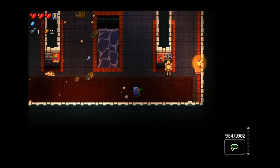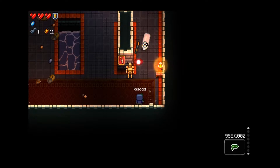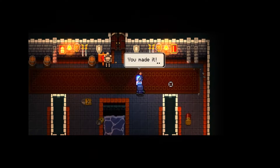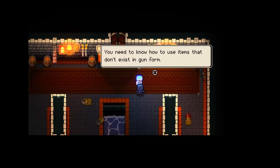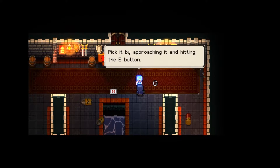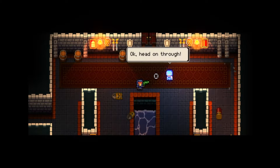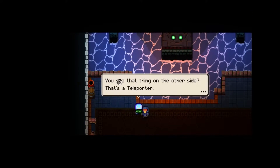When you clear a room, everything you could pick up will fly towards you so you don't have to worry about running around picking everything up. 'You know how to dodge roll, shoot, and use blanks, but there's more to learn. You need to know how to use items that don't exist in gun form. The med kit for example - it will replenish your health. Pick it up and hit the E button.' Got plenty of health right now so don't use it yet, but hit the space button to use it when you need it.